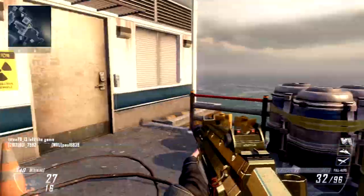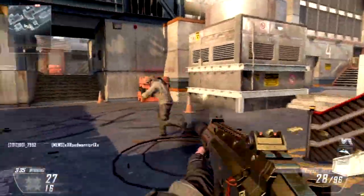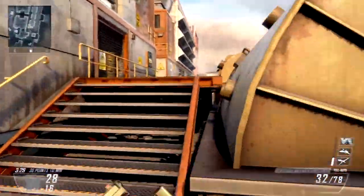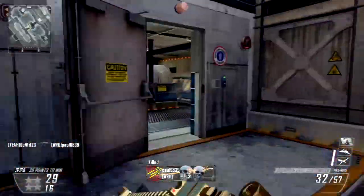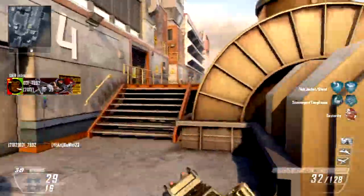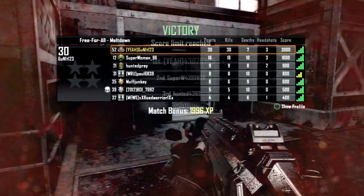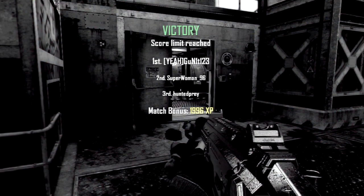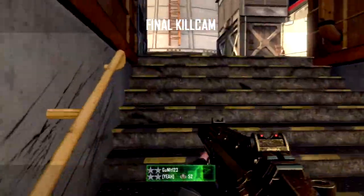I'm talking quietly because it's late here and my parents are sleeping — gotta show some respect. One of the most annoying things about getting gold or diamond camo is the 30 revenge kills challenge, because you have to purposely die in order to find that person and kill them again. Anyway, this is the showcase of the Scorpion with the gold camo — hope you guys enjoyed it.